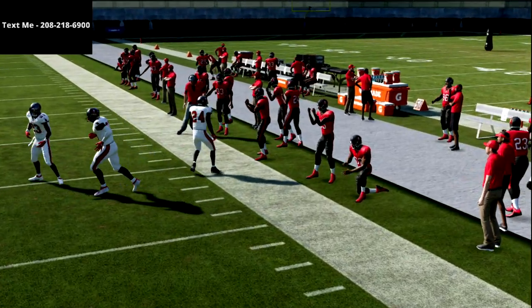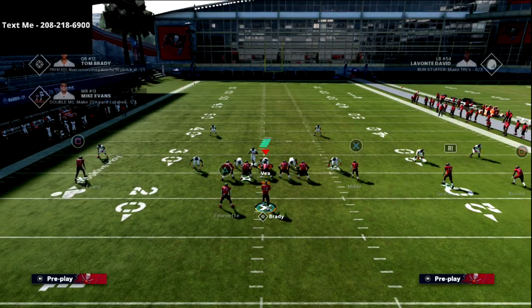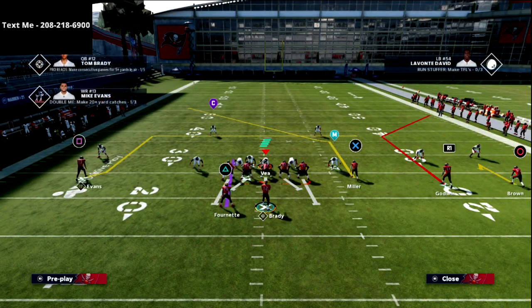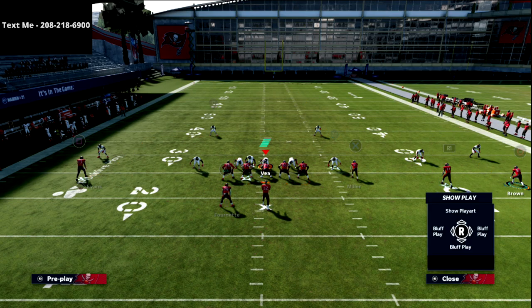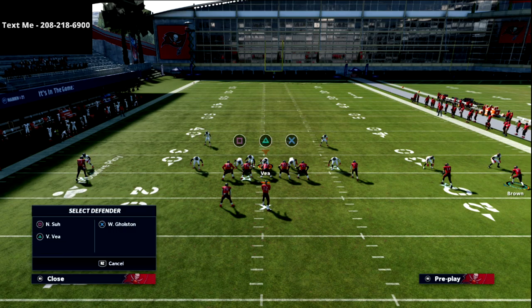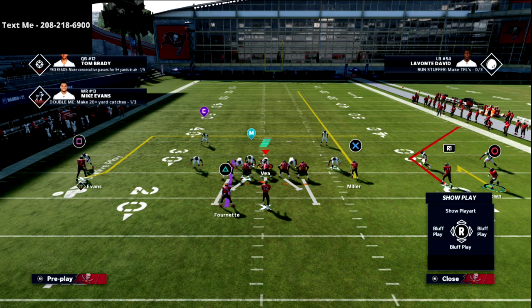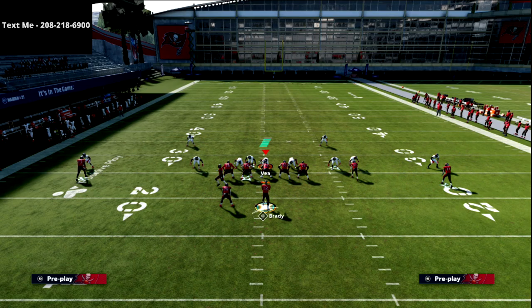If you're having some trouble with this route to X, you can put him on a fade as well — so it's a fade or a streak depending on your preference. They both work a little differently against cover three. What happens is the fade route should trigger that deep third to come back on it.